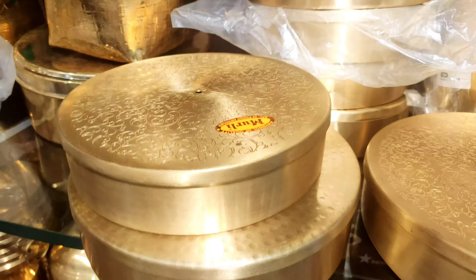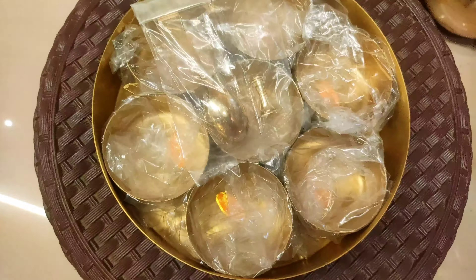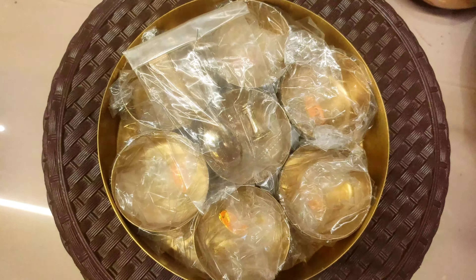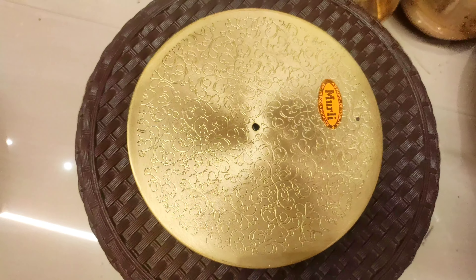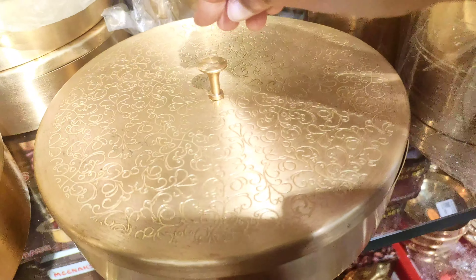So this one is open. This is small, so we have the partition. So here we have the partition. This is a spoon. Then we have the knob and the knob. So we have to design a lot. This is a small size.